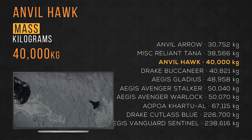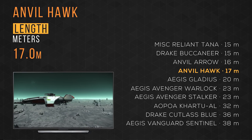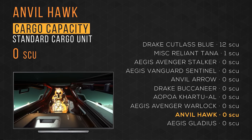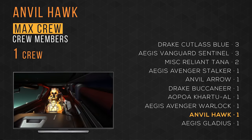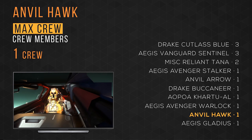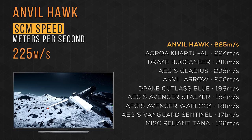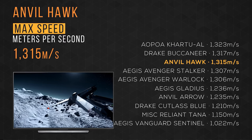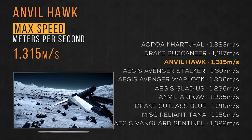The Anvil Hawk weighs in at exactly 40,000 kg and takes 3rd place. It fits in at 17 meters in length and takes 4th place. It holds 0 SCU of cargo, like most ships on this list, and has a max crew size of 1. It carries 583 quantum fuel units — only the Cudi Blue and Sentinel have more. It cruises with an SCM speed of 225 meters per second, taking 1st place, and a max speed of 1315, taking 3rd place — just 8 meters per second behind 1st.